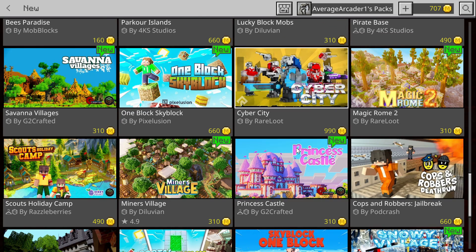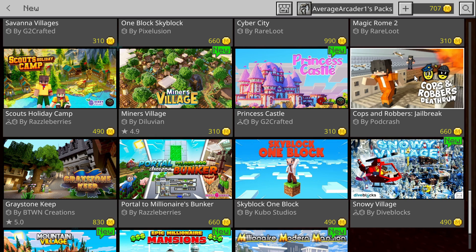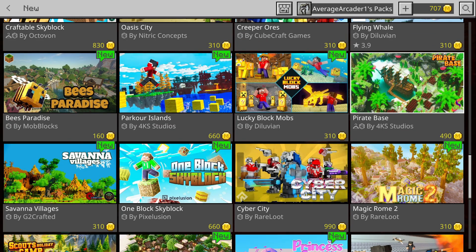So 'Portal to Millionaire's Bunker' by Razzleberries is one of my honorable mentions. I also still have yet to try one of the one-block challenges - I might do that on stream one of these days. Cops and Robbers also made my honorable mentions. It's a multiplayer parkour one where somebody plays as a cop and somebody plays as a robber - it's basically a parkour chase multiplayer game.